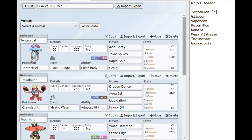Jodor has drafted Terrakion, which is his Z user, Gliscor, Vaporeon, Rotom Mow, Komala, Mega Alakazam, Incineroar, and Galvantula. Quite the threatening team there, especially with Terrakion as a Z user. Between that and the Mega Alakazam, definitely nothing to play around with.